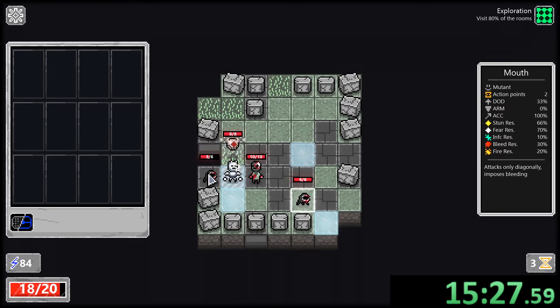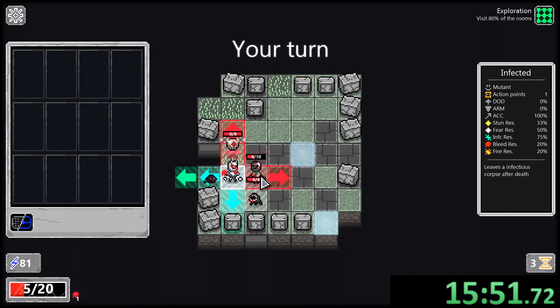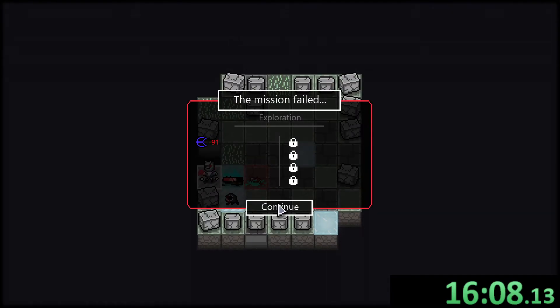Ramming requires being within a certain range — didn't realize that. We're surrounded and I unequipped the force thing — unlucky. Get this guy taken care of, move back. Can we ram now? Yes — six damage! But you have to be at the right range. Gun does the same damage if both shots hit. Shoot this guy dead. He hurt himself and it's over — mission failed.